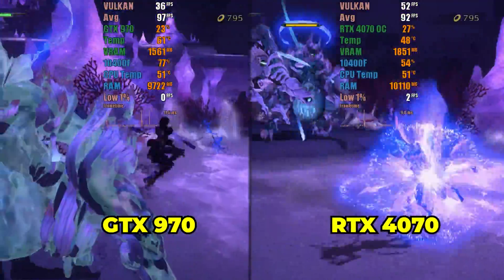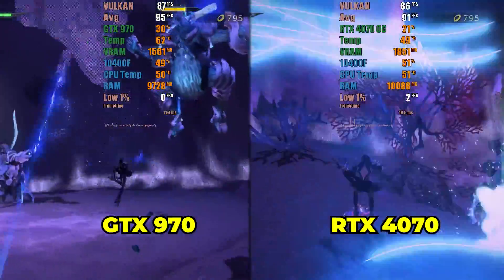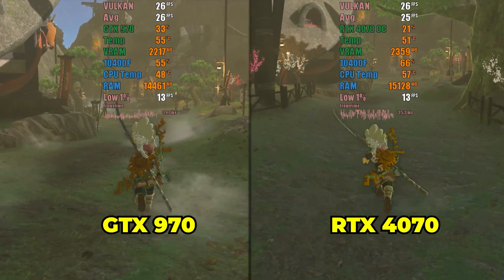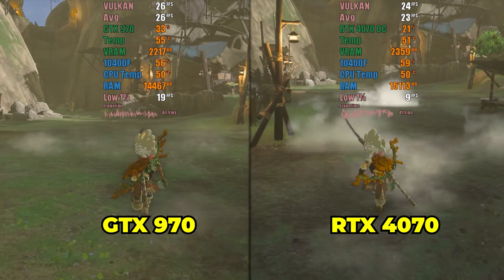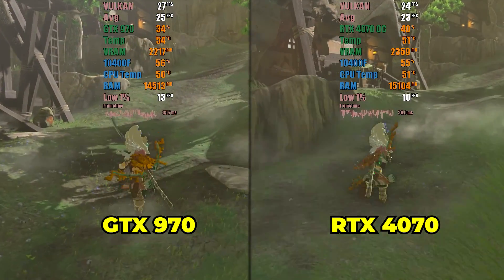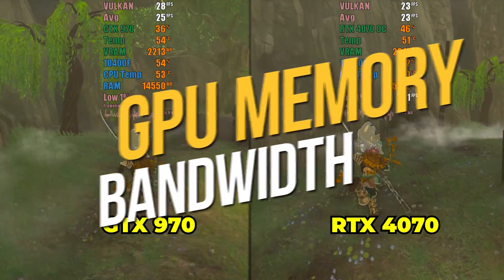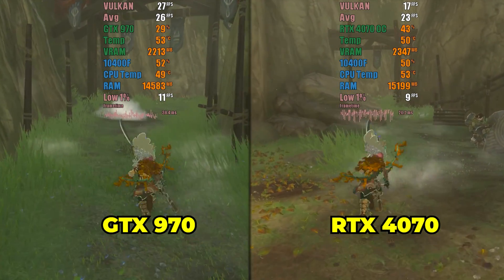The second game tested was the problematic Bayonetta 3. Here, something unexpected happened — the GTX 970 had slightly better performance. The stutters during gameplay and the audio delay in cutscenes were not resolved even with the new GPU. Lastly, I tested Zelda Tears of the Kingdom, and here again the GTX 970 had slightly better performance. This piqued my curiosity, but upon seeing a post from the Yuzu team advising players not to buy the RTX 4060 Ti as it won't perform well with Yuzu, I had an idea of what might be happening in Ryujinx. It seems that Nintendo Switch emulators heavily rely on GPU bandwidth for better performance, which could explain this difference since the GTX 970 has a bandwidth of 256 bits, while the RTX 4070 only has 192 bits.